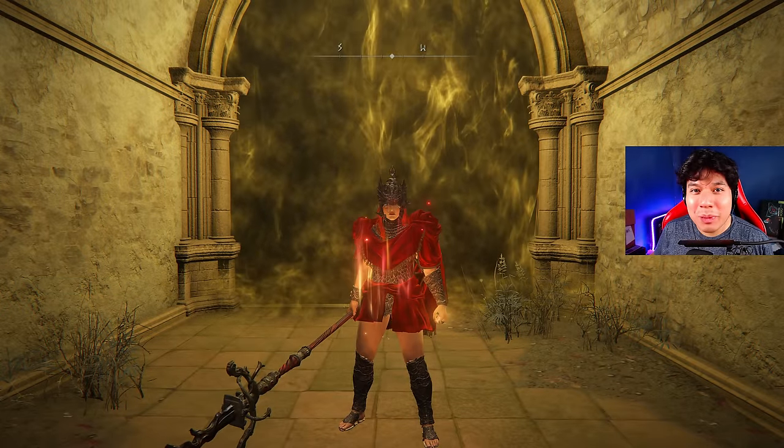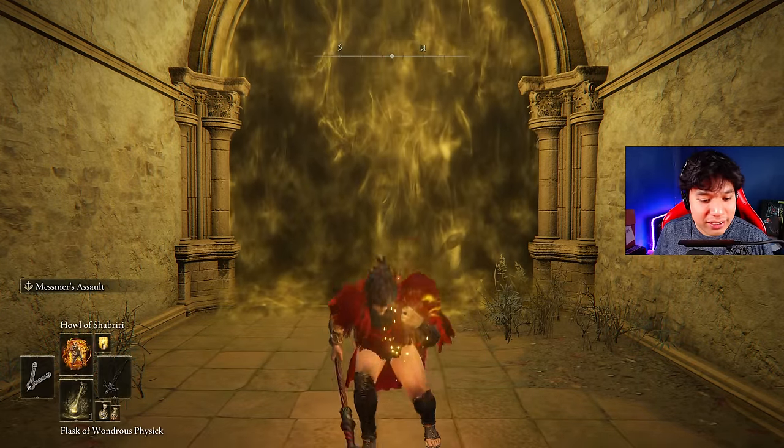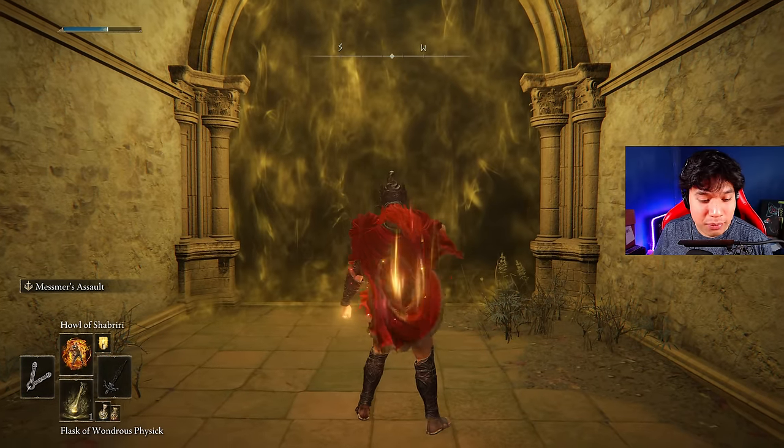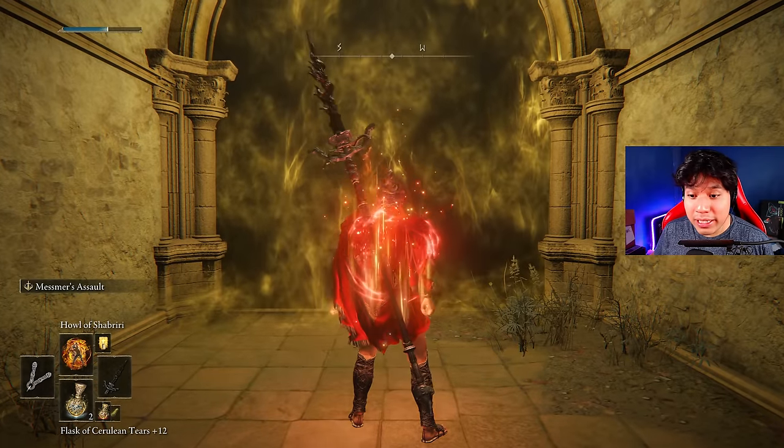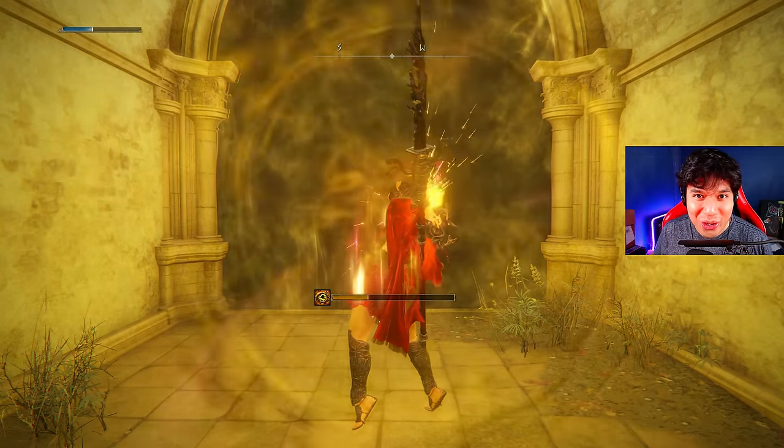To buff your character with this build, use Golden Vow first, then use a Pickled Turtle Neck — which is completely optional but I really like to do it. Then use your Flask of Wondrous Physick, cast Howl of Shabriri, two-hand your weapon, refill your FP, and you are ready to go!